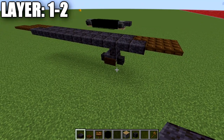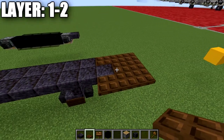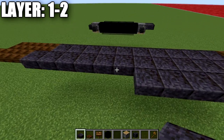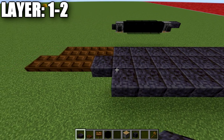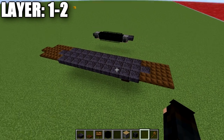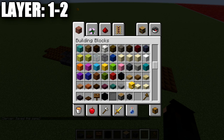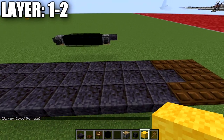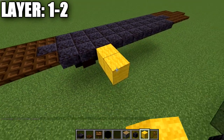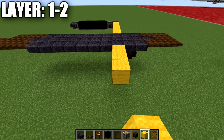Next, place three dark oak trapdoors to the side of the center line, then go back ten polished blackstone top slabs followed by three dark oak trapdoors to form your fuselage. From the third polished blackstone top slab, build a row of six blocks out to the side in both directions. Then place a polished blackstone top slab followed by six black concrete blocks back.